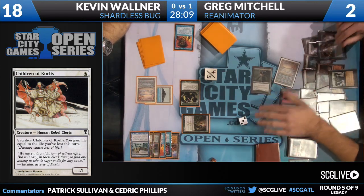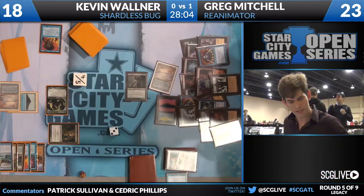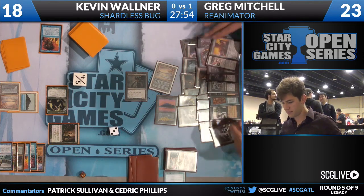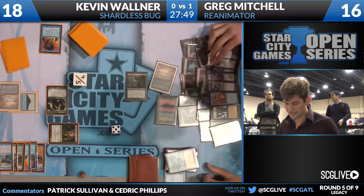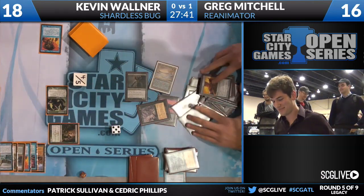This is a very innovative take on a reanimation strategy. I was at one of the Opens in Vegas, hanging out with some of the Vegas guys — one of them was working on something kind of like this, but not nearly with this level of efficiency. You see another Dark Ritual, and a Pithing Needle Greg just revealed. There's your Tendrils of Agony — he's going to cast that and Kevin extends the hand. Greg Mitchell, 2-0, with his unique take on Reanimator, defeating Kevin Walner and his Shardless Bug deck in pretty decisive fashion.